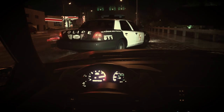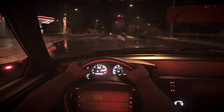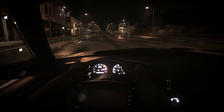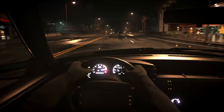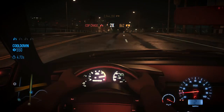Piss off, cop. So, I thought we'd have a little fun with the police in first person. I've decided to get a stock Fox Body Mustang and we're running from the cops in that. Looks like we're already in cooldown. You can actually toggle the HUD on and off with the home button.